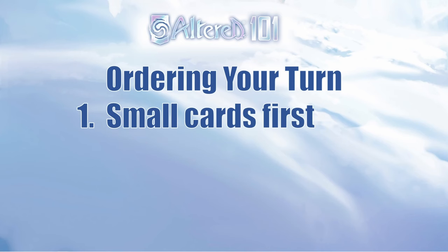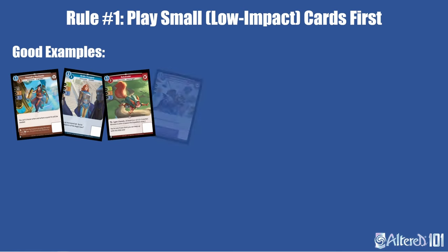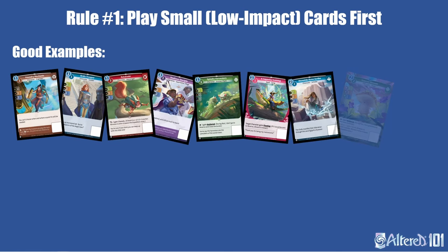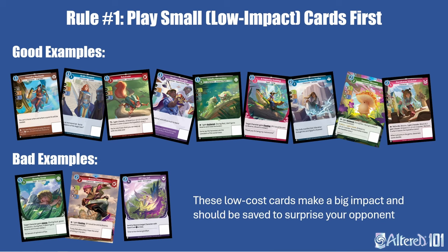My first rule is it's usually best to play the smallest or least impactful cards first. Usually this will be the cheapest card, but it's more important to think about the stats of each card and their effect on the overall board state when determining what to play. Following this rule will give you more information before playing key cards, conserve resources throughout the game, and play around removal.